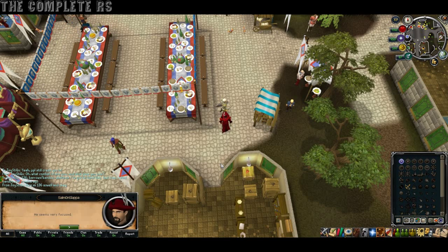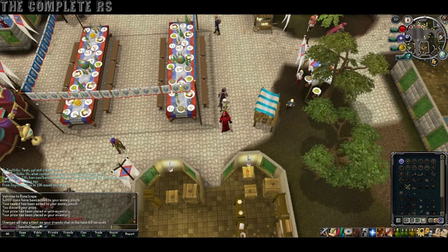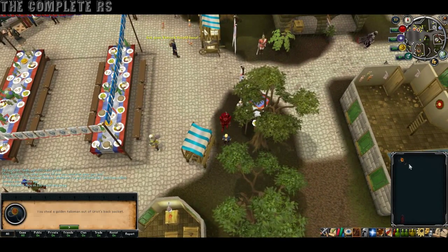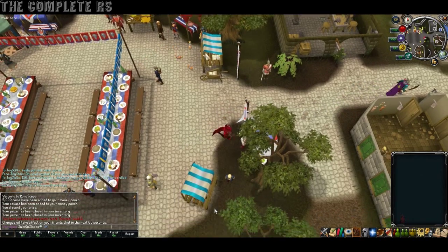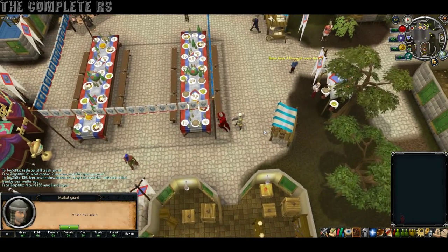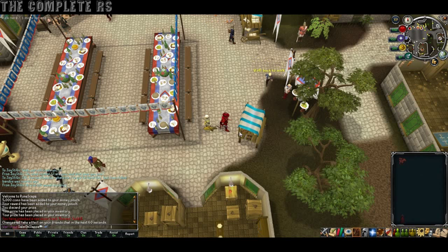This next bit you need to be fairly quick. Once you've used every single option on the market guard, you then want to right click and pickpocket the dwarf. You'll be given a little talisman — right click on it and put it down, and you'll automatically walk away. Then talk to Ulrich again and tell him he's dropped his talisman. Quickly right click on the guard and distract him — he'll look away. Then steal from the crafting store and you'll be given a toy baby dragon.